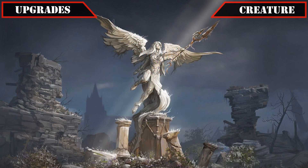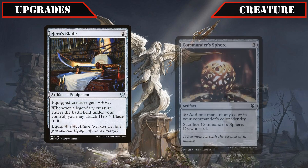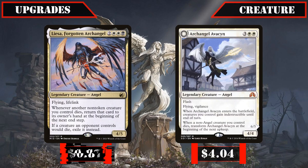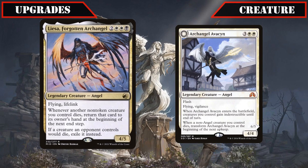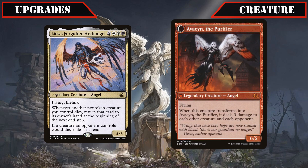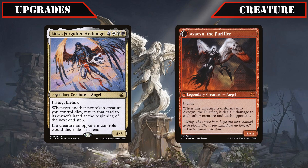Another pair of angels then join our host, with the spare artifacts Hero's Blade and Commander Sphere being moved out to make room for Laissa Forgotten Archangel and Archangel Avacyn. The former gives us even more ways to protect our creatures by recurring them back to hand upon death, and the latter starts off as a surprise AoE indestructibility grantor that later turns into a mini wipe if we lose a creature, with both also possessing impressive evasive stat blocks to go with their abilities.